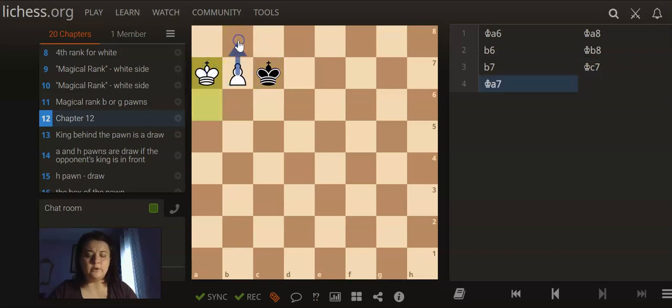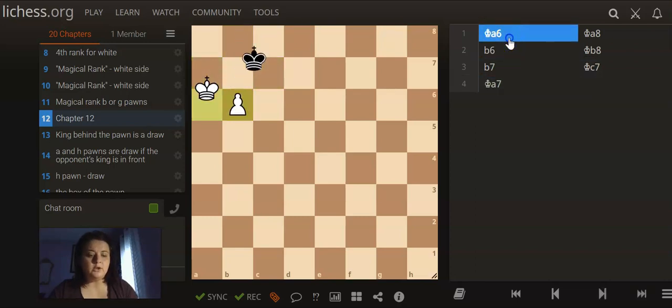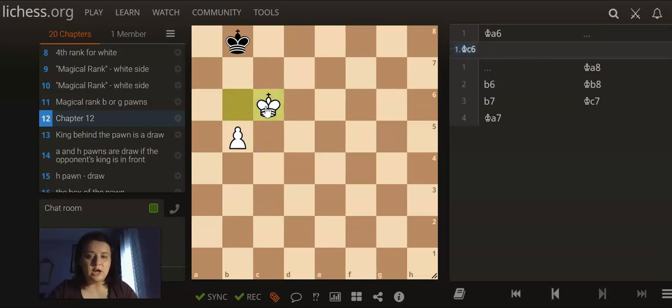And now, after King A7, white wins the game. Not to be confused with King C6, which allows black to have this little trick by taking advantage of the fact that this B pawn is really close to the edge of the board, which means black's king could soon run out of moves. So they can go King A7, and once you play King C7 — which is the typical way to bring the king to support the next three pawn pushes — black is going to go King to A8. And now, if we play B6, black would be stalemated.